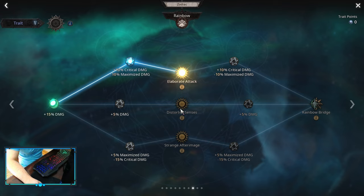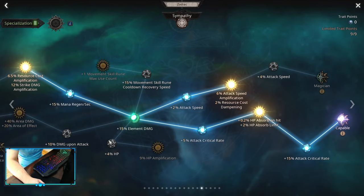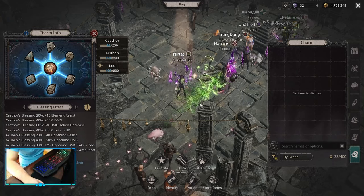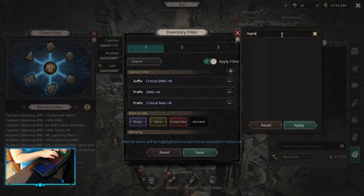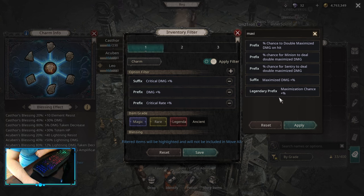On the Zodiacs for Critical build, instead of Distorted Senses, pick up Elaborate Attack for Critical Chance. On Sympathy, pick up Capable instead of HP Amplification — this is a pretty strong node. For Charm Blessings, still aiming for Acubin, Lava, and Castor — no other choices. On the Charms themselves, looking for Critical Damage and Critical Rate — those two nodes must be on the Charm. After that, look for Damage Multipliers, Damage Multiplier when Two-Handed, or even Maximize Damage. The best Legendary prefix is Maximization Chance — this is the most damage, but remember you have to remove Lightning Energies from your build. At the same time, as a second suffix, pick up Maximize Damage.